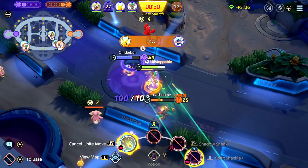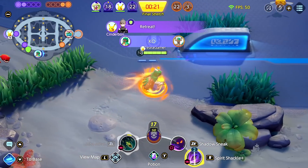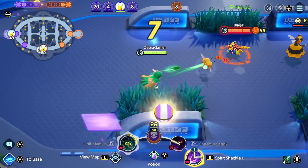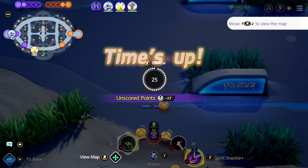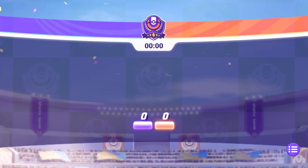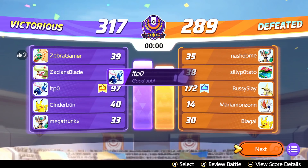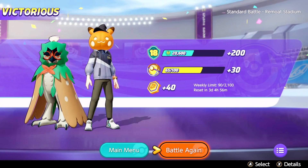I actually really like Spirit Shackle now that I know how it works. It goes through multiple targets too - man, that's so cool! Only a couple seconds remaining, and Pikachu does a lot of damage. I just feel like it doesn't work close range whatsoever - if people get close to you, you just sort of get destroyed. But luckily our team was so good that they were able to get the victory for us. I got 39 points scored. That Aegislash had 172 points scored - that's crazy. Good job to the teammates and the enemies - they did way better than I did.